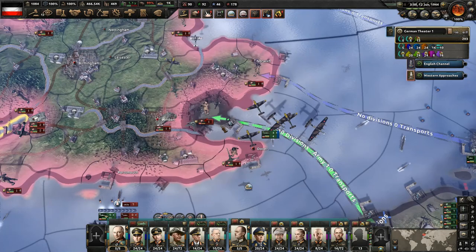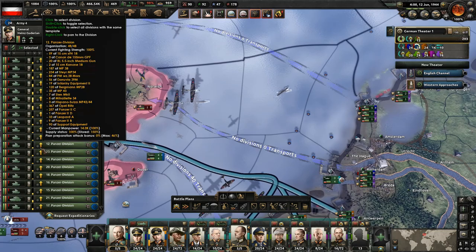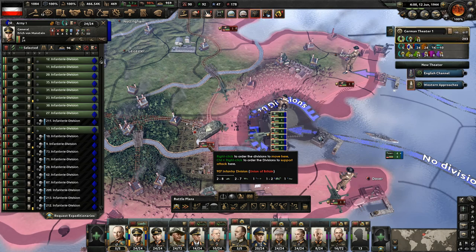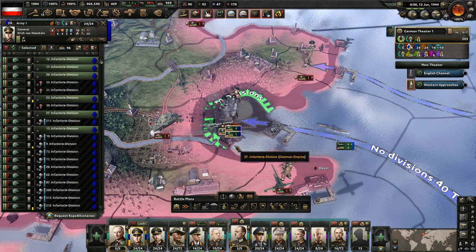We're getting that bombardment support since we sent those four heavy cruisers to support them. And there we go — we're already on British soil! Now what we want to do is take the tanks, delete any orders they have, and pump them all into that port. They should all be in ports because we assigned them there. We're not going to stop and wait — we're going to start pushing forward. London is defended by some tanks, but the infantry do fight better in the city, so I'm not too worried.